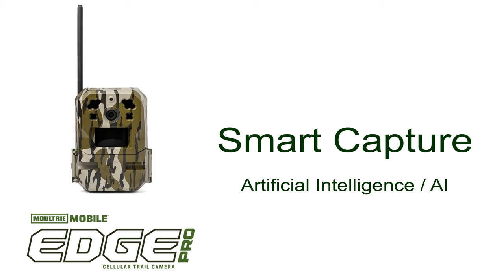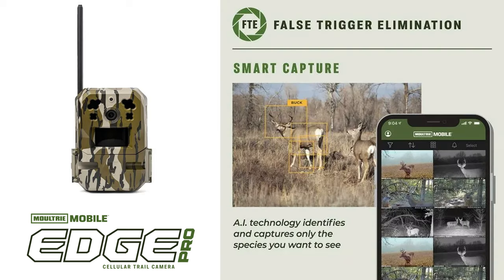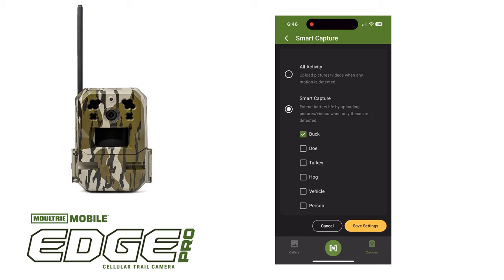Another feature is artificial intelligence — there's an AI chip built into the camera. One of the most exciting new features is that the AI chip is built right into the Edge Pro camera itself. It's able to determine a buck, doe, turkey, hog, vehicle, or person.